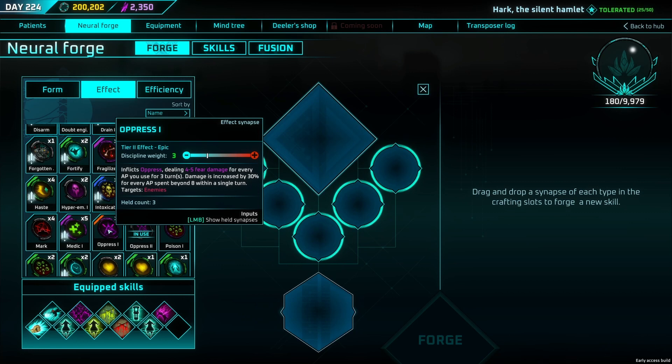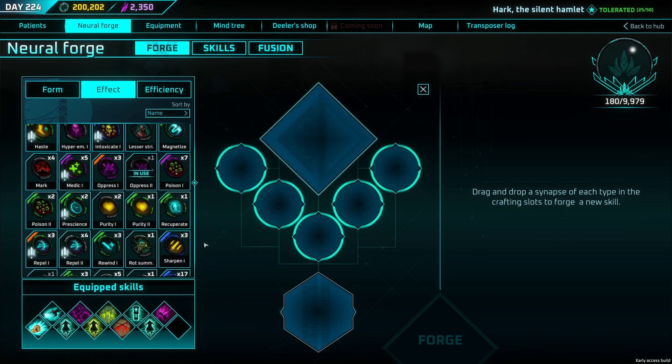Press is another favorite — it deals fortified fear damage for every AP you use for three turns. So every AP spent in a fight keeps ticking damage on them. Damage is increased by 30% for every AP spent beyond eight in a single turn. If you use a memory that gives four AP and then rewind for even more, you're spending 12+ AP total and the damage compounds massively — it's damage that slowly melts health and really adds up over time.